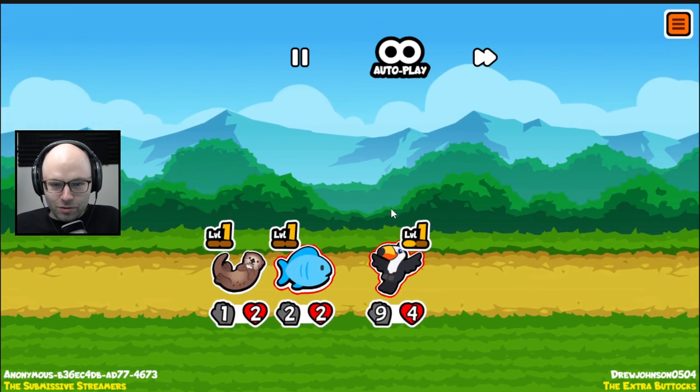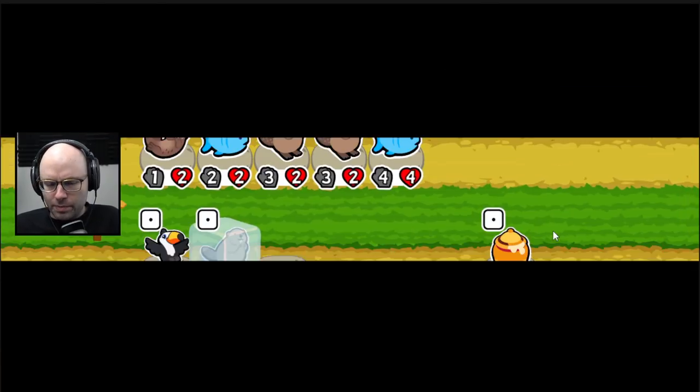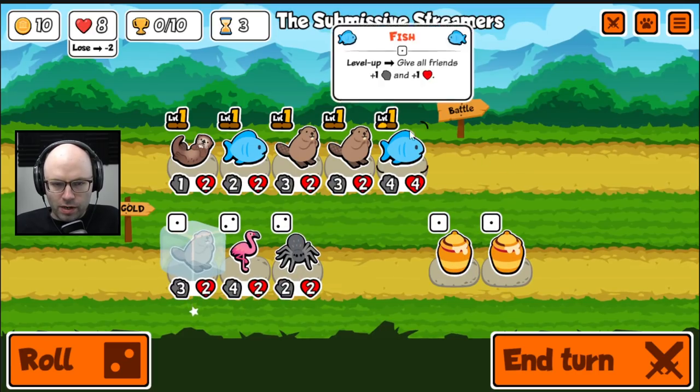Holy cow, we're going to lose this one. How did you get 4 HP? That's crazy. You must have sold a mouse or something, or maybe that's two cans on top of one another.